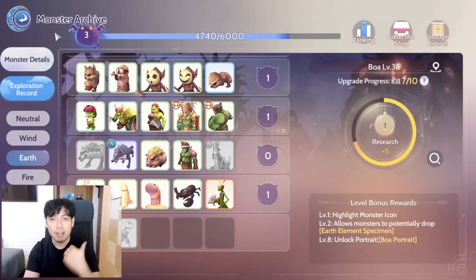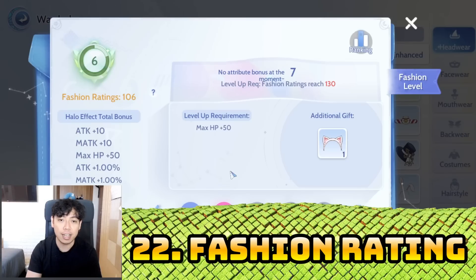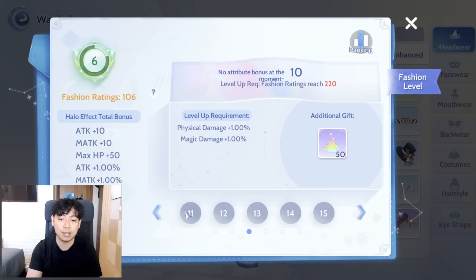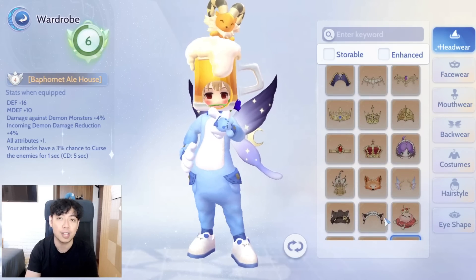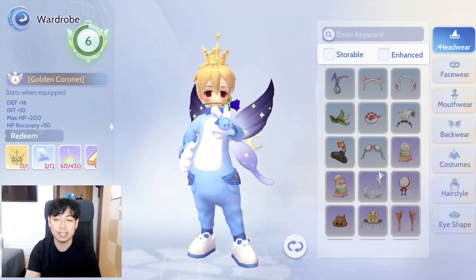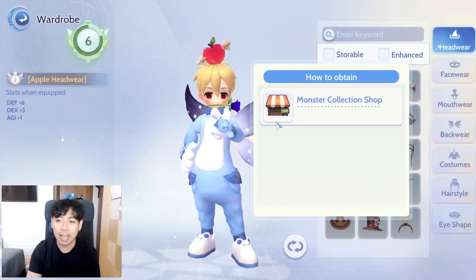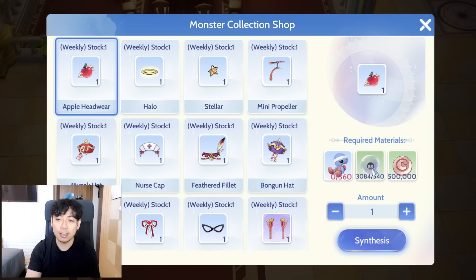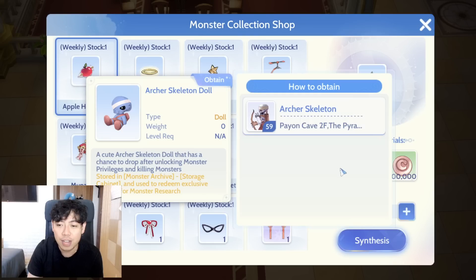Number twenty-two: fashion rating. Click on wardrobe and the level tab — the more headgears you craft the higher passive stat bonuses your character gets. You can finish most levels even without gacha purchases by hunting MVPs for their headwear or through monster research. For example, to craft the Apple Headwear you go to the monster collection shop, and you get undead element specimens by killing undead monsters.